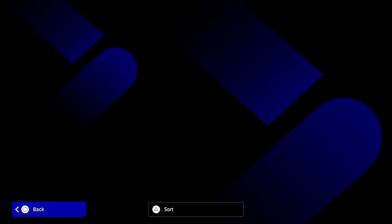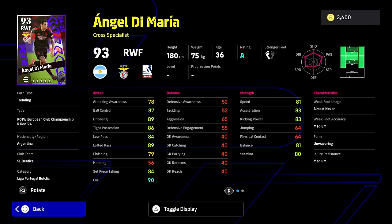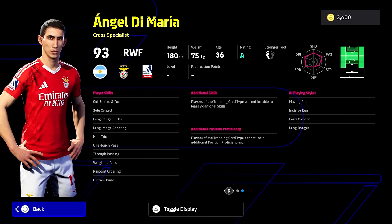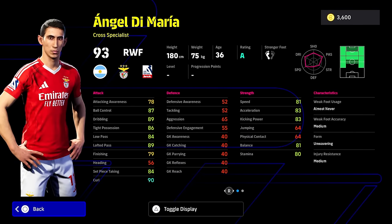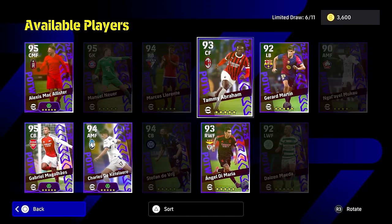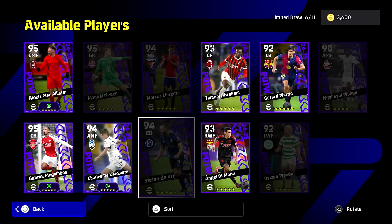Angel de Maria - a lot of people are actually looking for him. This is an interesting player of the week because there are a lot of really nice cards here. I definitely rate de Maria. He's kind of a hidden gem and an underrated card in the game. Pity his balance isn't a little bit higher, but everything else is pretty sweet, including that lofted pass, that curl, kick and power acceleration, and low pass going into the 85, 86, 87 mark. I like him as a cross specialist.